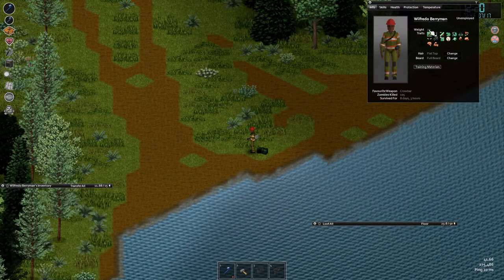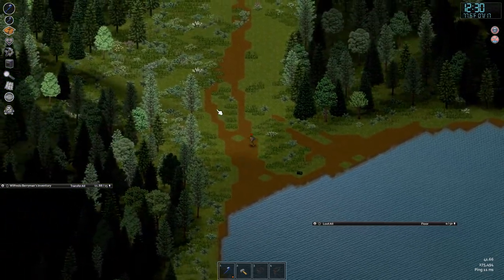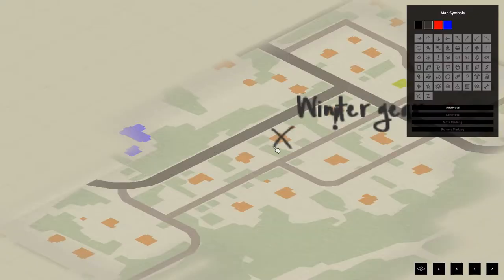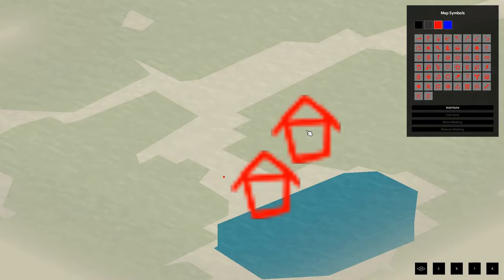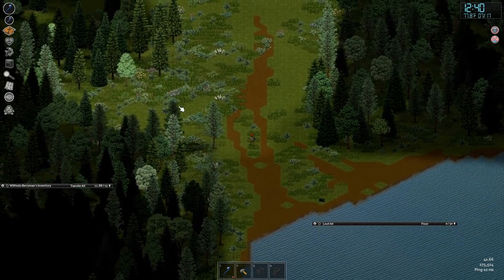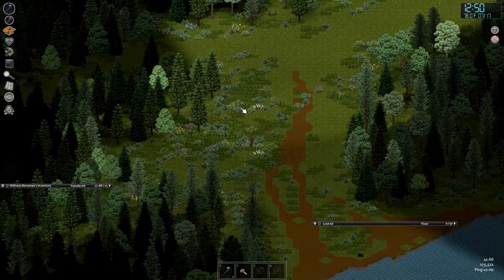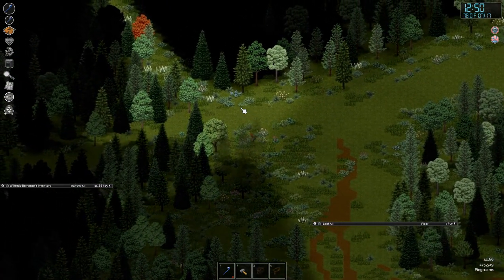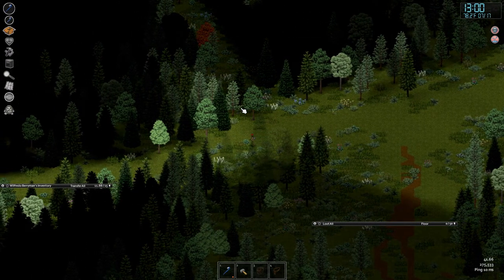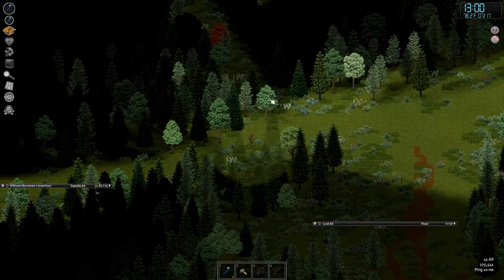I'm going to press J for character info — we're stout so carry capacity isn't going to be a huge problem. I'm going to press M to open the map and mark this spot — I have a red pen, I'll use the house icon so it stands out. Home means safety, security, not zombies. This could be a safe house — it's secure by distance at least. Looking at the map I can also see there's a little bit of stuff up here, so I'll head straight out to that house.